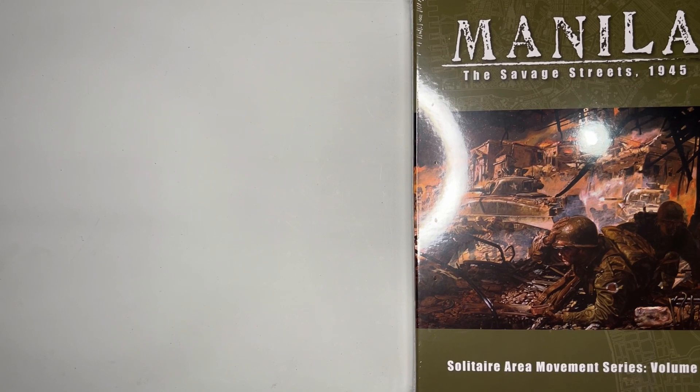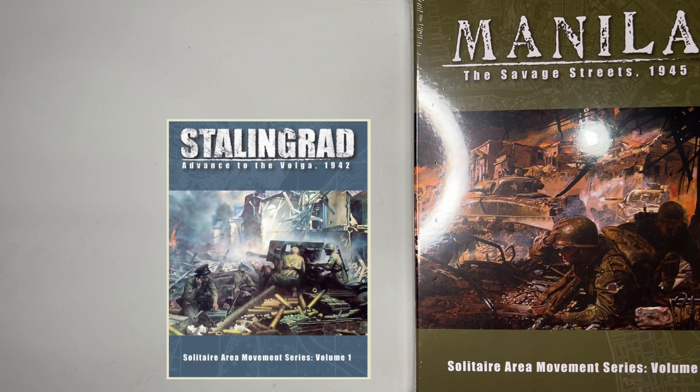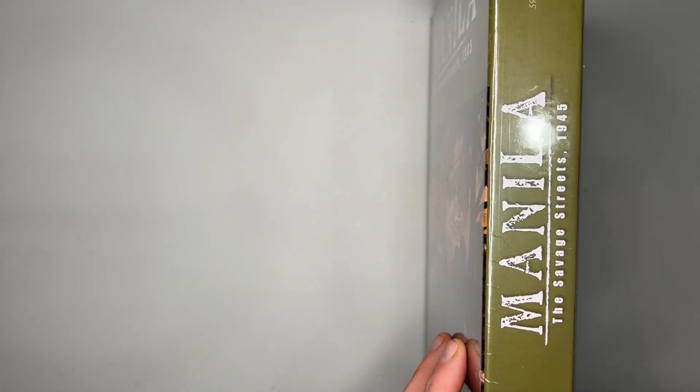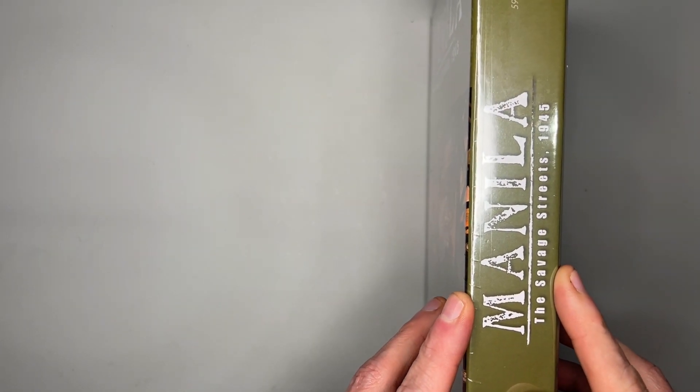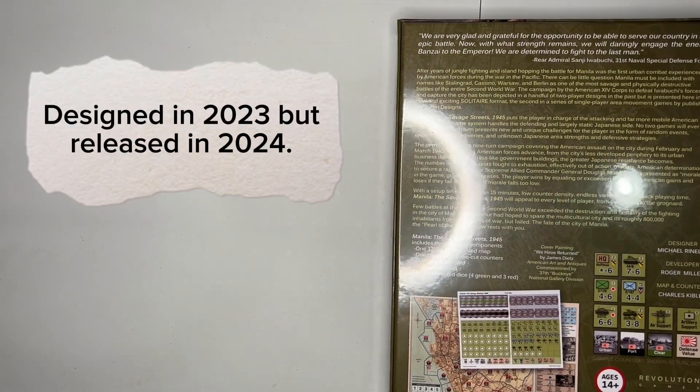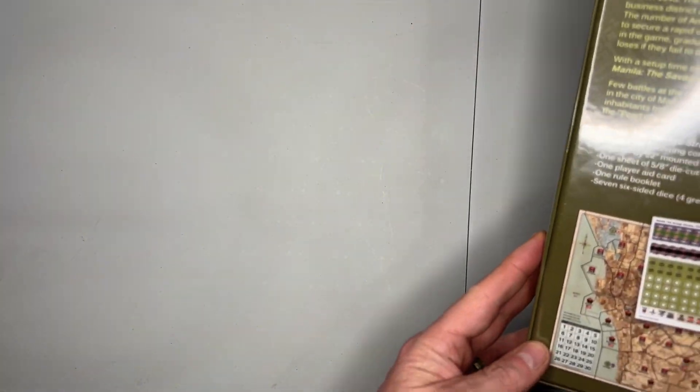Hey, and welcome back to Poltergeist Board Games. Today I'm doing an unboxing of Manila: The Savage Streets 1945 by Revolution Games, designed by Michael Ranella. This is the second in the solitaire area movement series — the first was Stalingrad: Advance on the Volga. That game is really fun if you haven't played it. This is a one-and-a-half inch box game that came out in 2023.